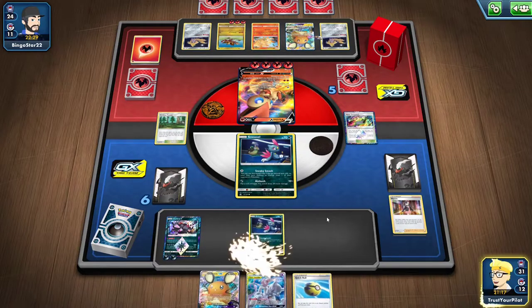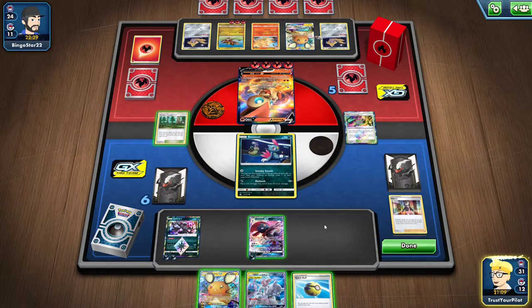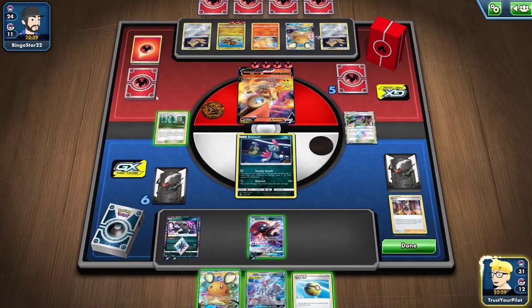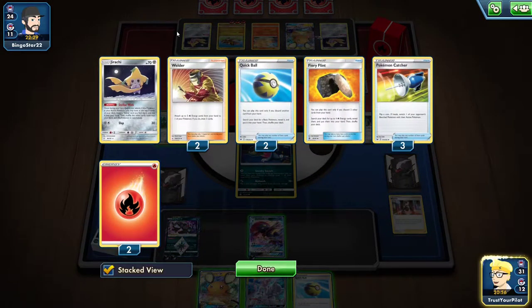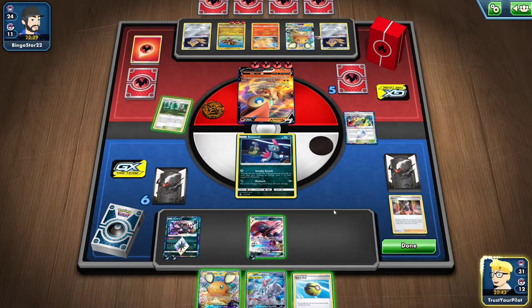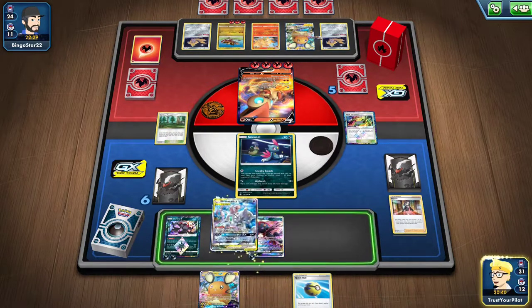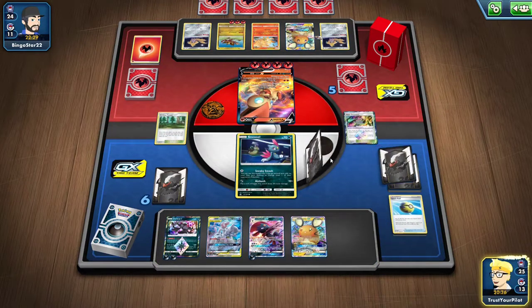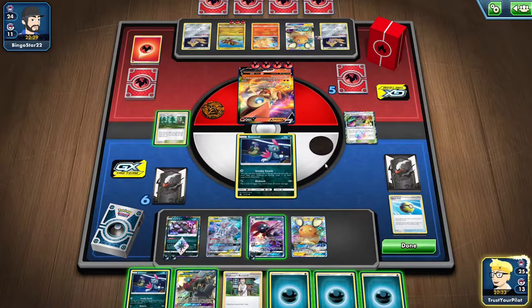There's a Weavile. I can knock out the Victini V, but I don't know if I want to. They have the Ninetales, and where'd all their energy go? They had like four energy in the discard. Oh, Spreading Flames — that's right. They could easily Nine Temptations anything, especially the Mewtwo and Mew. But I think I just have to do that, and just the Dedenne. There's Umbreon and Darkrai. This is good, because I can put damage on the Dedenne. The Mewtwo and Mew is probably going to get knocked out, but that's fine. I'll just retreat into the Mewtwo and Mew.